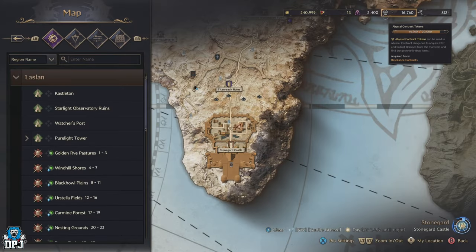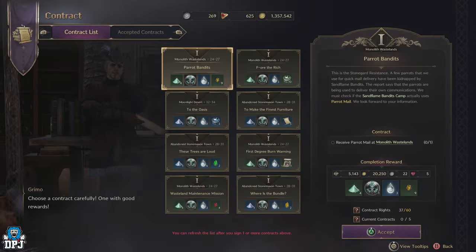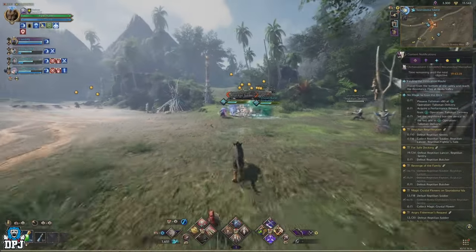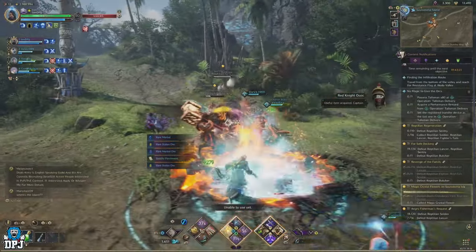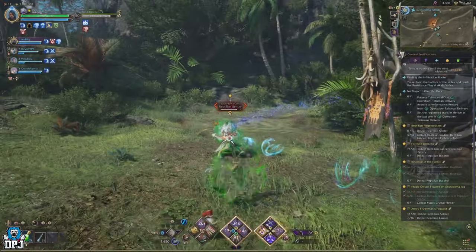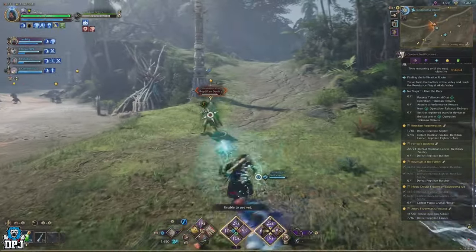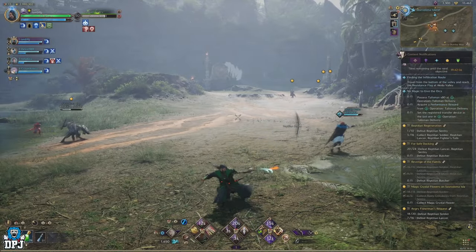Next up we have Abyssal Contract Tokens. These are earned via doing various different things — from co-op dungeons to resistance contracts and a few other things. They are also automatically used within open world dungeons, which allow enemies within them to drop you gear. You also earn weapon mastery XP at the same time. There is a limit of 20,000 of these, but they do quickly go down when you're running open world dungeons. You need these in your inventory in order to get enemies to drop loot and the items you need to progress.